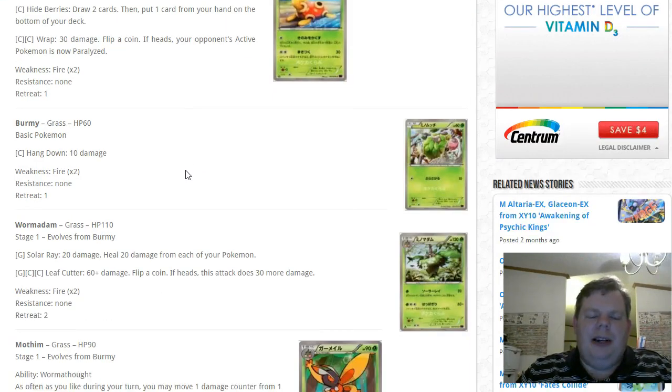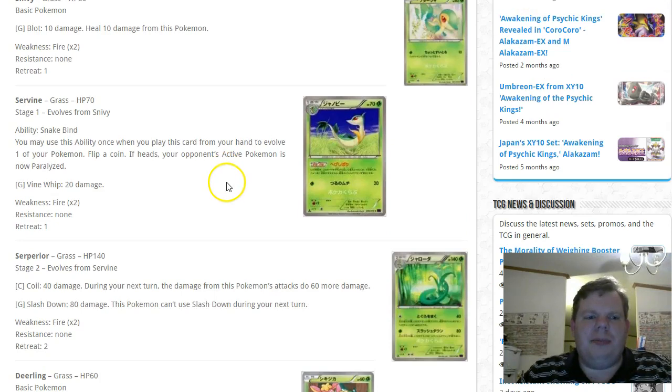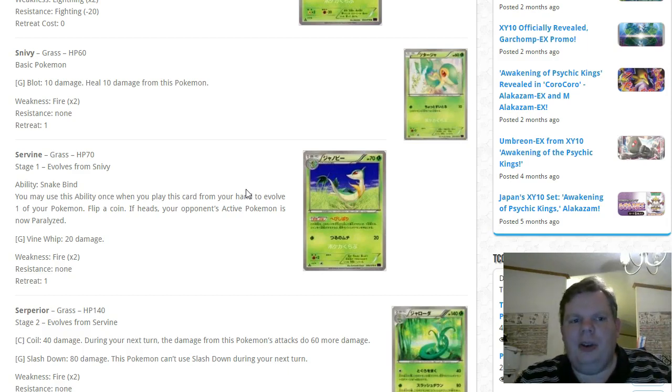We'll skip Burmy, Wormadam, and Mothim — nothing really special. Looking at the Snivy, Servine, Serperior line: one thing about grass is that Forest of Giant Plants makes it easy to evolve, but most grass types have heavy energy requirements. Think of Chesnaught BREAK — you can potentially get one out turn one but you're still two or three turns from attacking. This Serperior line is one of the few stage twos that can take advantage of Forest of Giant Plants and still be competitive. I've already seen competitive players trading for this card.